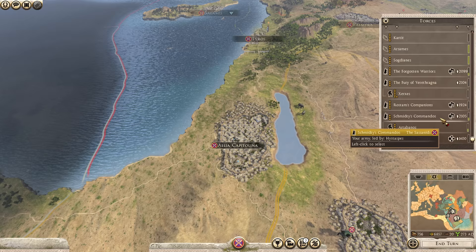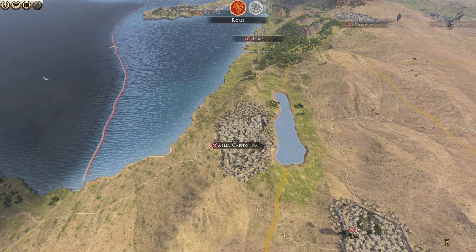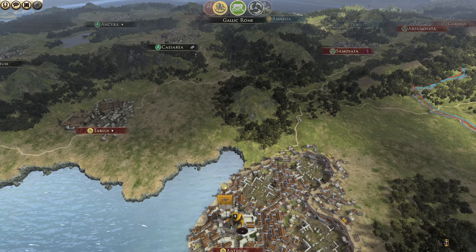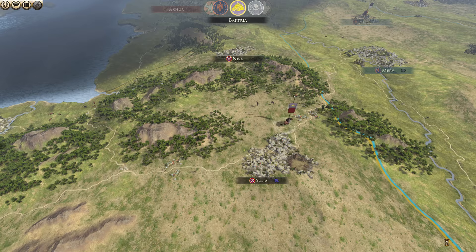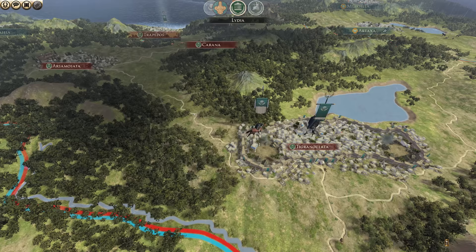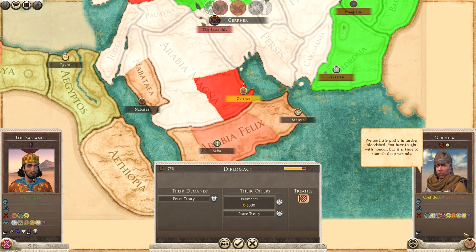That's all of our cash spent and everything done, so let's move on to the next turn. I'm really hoping we can maybe finish off Palmyra in the next couple of episodes, and we'll try and move on to take out the rest of Arabia as well. I feel like taking all of those Arabian lands is actually going to be quite a bit more difficult than we think.